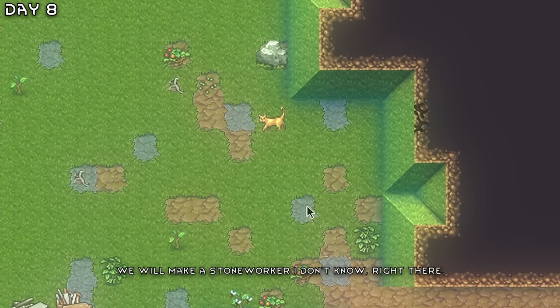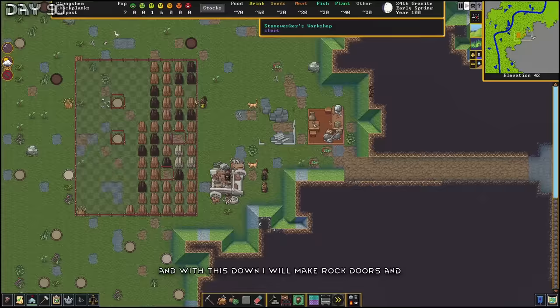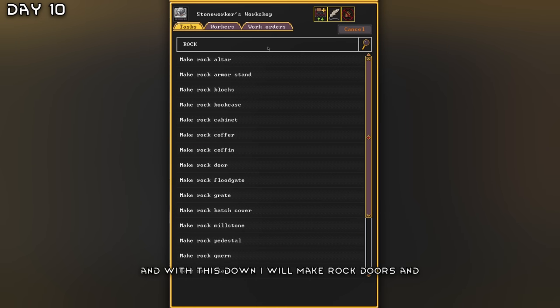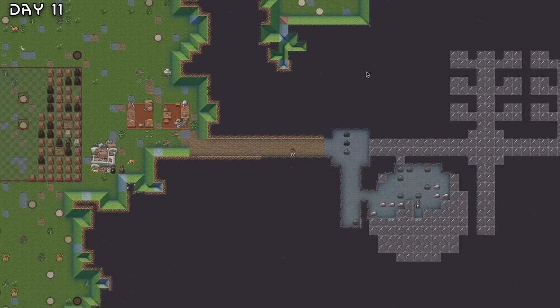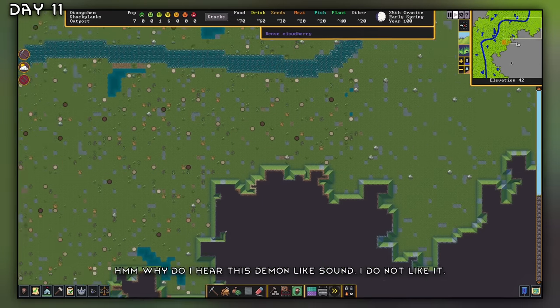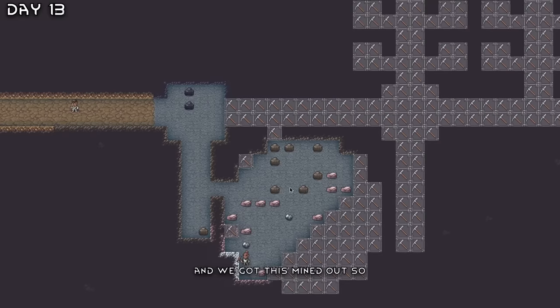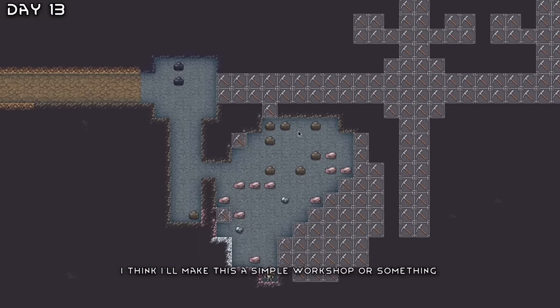We'll make a stone worker right there, and then a carpenter. We will make beds for everyone. And with this done, I'm going to make rock doors. Why do I hear this demon-like sound? I do not like it. Get some more crops going, and we got this mined out. I think I'll make this a simple workshop or something.